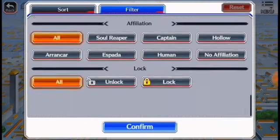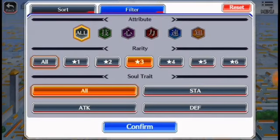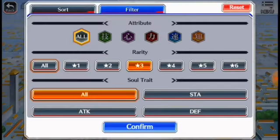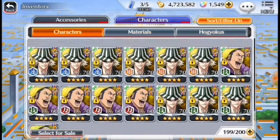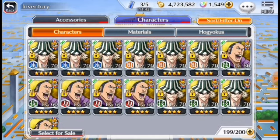I'm gonna show you the unlocks because it's probably trash. One star — don't have it. Two star — I only have three. I only have the coin links of Kisuke for four stars.